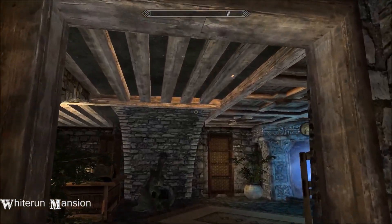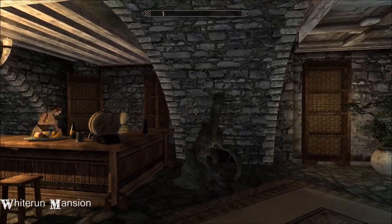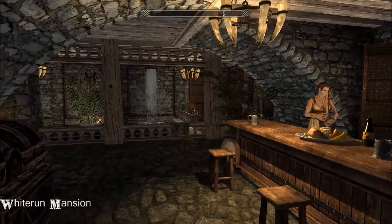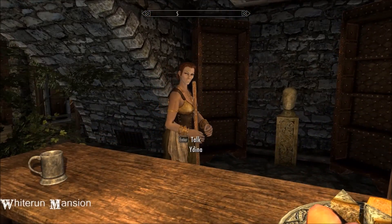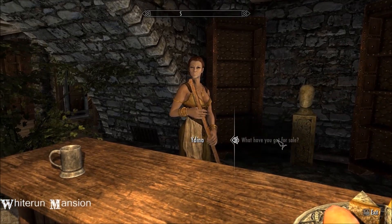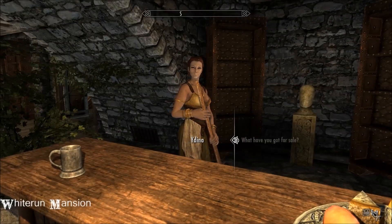This house comes with various customisable options, which I'll show you in a little while. This lady - you can enable or disable her. She has 10,000 gold, so if you want to get rid of your junk, she doesn't have anything to sell but she's got 10k, so that's pretty good.